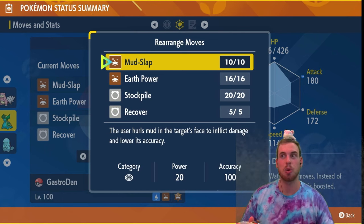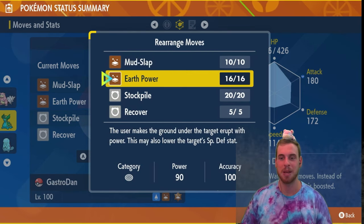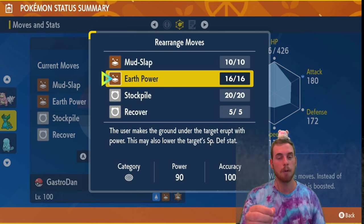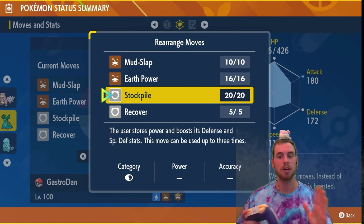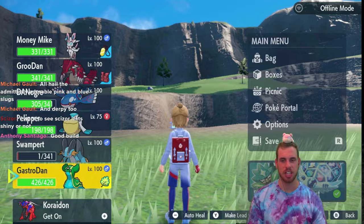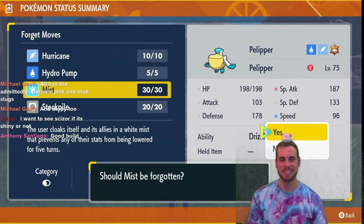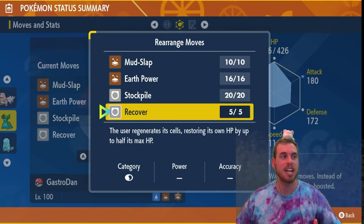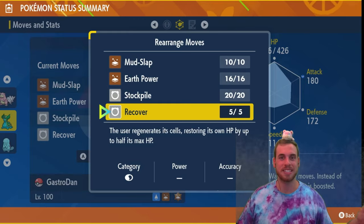Mud-Slap is one of the best support moves to use against Swampert because it is a mixed attacker. It's better than just lowering Attack or Special Attack because lowering accuracy causes both types of moves to miss. We also use Mud-Slap to charge our Tera Orb. Earth Power is the main attacking move — it hits for great Special Ground-type damage and has a chance to lower the target's Special Defense, which is very helpful as we'll see later. Stockpile is the other key to this build. We use it to raise the Defense and Special Defense of Gastrodon, up to three times. To get Stockpile on Gastrodon, give it an empty move slot, put it in your party holding the Mirror Herb, put a Pokémon that learns Stockpile via level-up like Pelipper in your party, open a picnic, close the picnic, and now your Gastrodon has Stockpile. The last move is Recover, but you really only need Mud-Slap, Earth Power, and Stockpile.